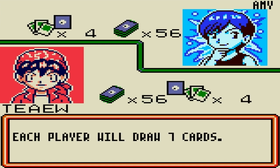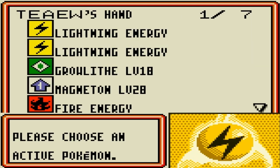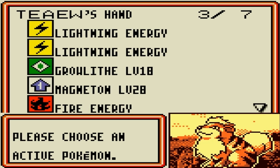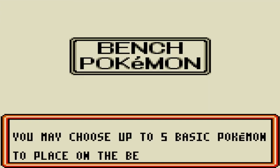Here we go! Come on, lightning Pokémon! Fire, fire, fire, fire, fire, fire... Ugh, Magneton. That is disappointing. We have a Growlithe, which isn't great, and we have a Magneton, and we have lightning energies.